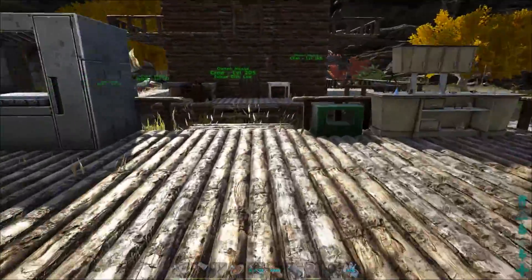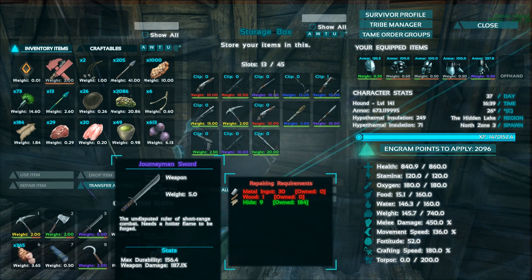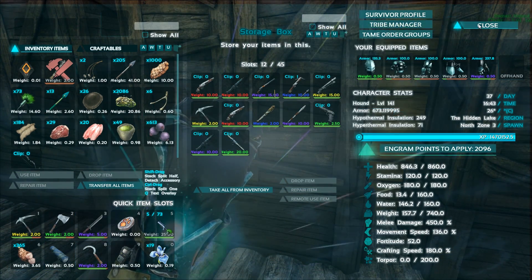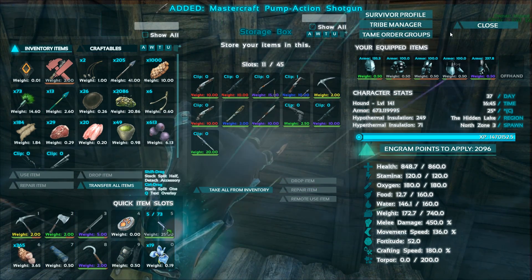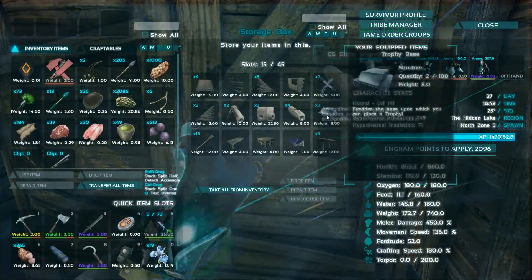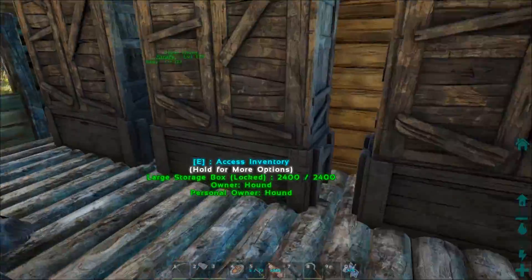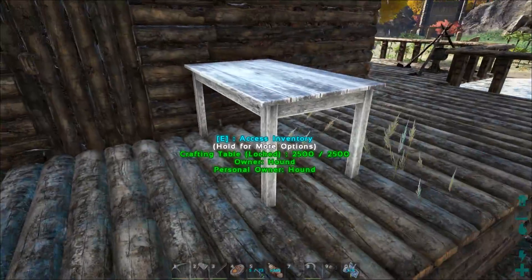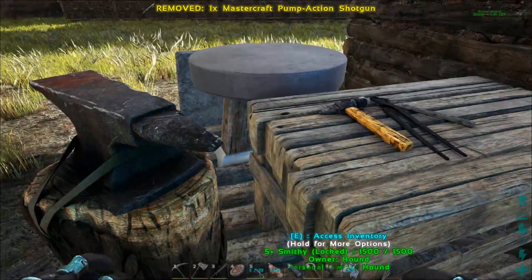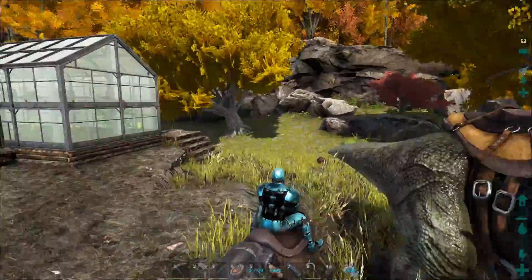Let me pick up some weapons. We have a sword, I'm gonna bring this compound bow. Let's see if we have rounds for the shotgun — nope, I don't have any ammo for it. If you don't have ammo for the gun you can't really take it, so we'll go with the compound bow because the compound bow is actually pretty strong.